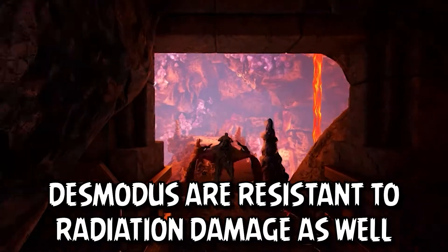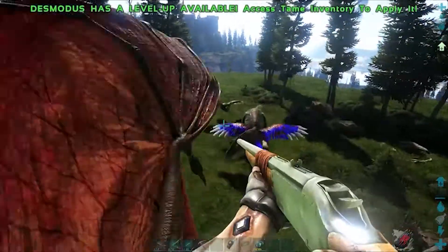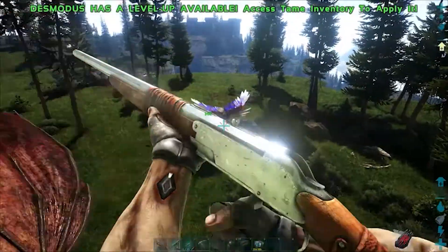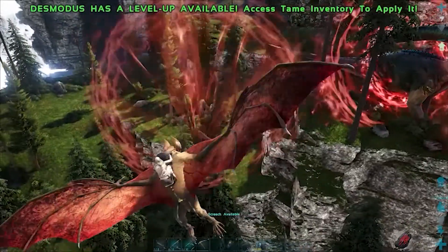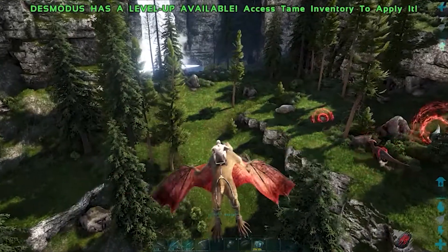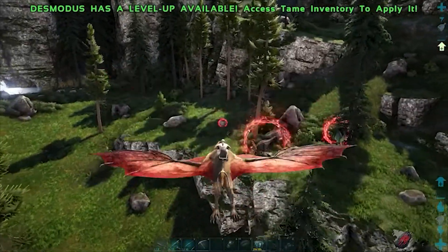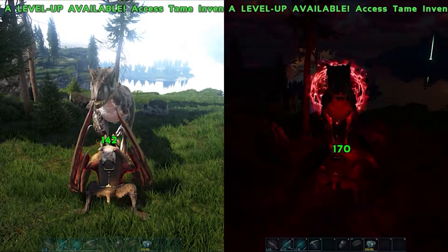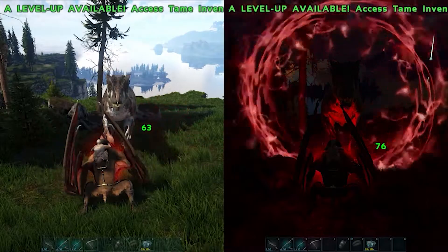The Desmodos is the only creature in the game that can be flown inside of caves and other realms on Fjordur. You can also use weapons while mounted on the back of it, which makes it very useful for taming other creatures and fighting in PvP. The Desmodos' echolocation ability can be used to ping the location of creatures within a cone-shaped area in front of you, although it's a bit finicky and sometimes doesn't work properly. Enemies affected by echolocation in the nighttime will receive a debuff that causes them to take an additional 20% damage from the Desmodos' attacks.